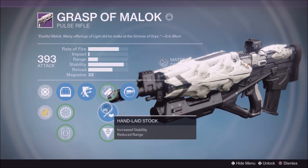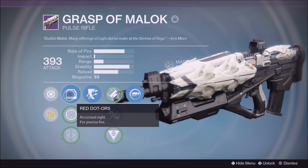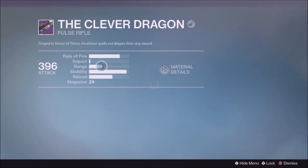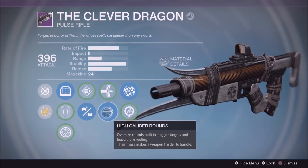Now the third one is the Grasp of Malick. Grasp of Malick is very, very similar to the Clever Dragon. However, the base stats are just a little bit less than the Clever Dragon.